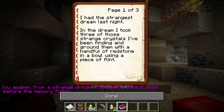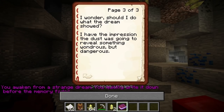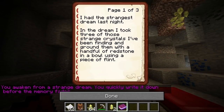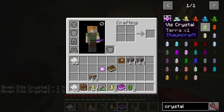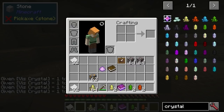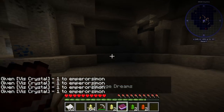Ground them with a handful of redstone and a bowl using a piece of flint — interesting, I didn't actually watch this bit. All right, so we need three different crystals. We'll just take a couple of Terra Ignis. Okay, so this is still not working; I don't actually have that. Ground them with a handful of redstone in a bowl using a piece of flint.